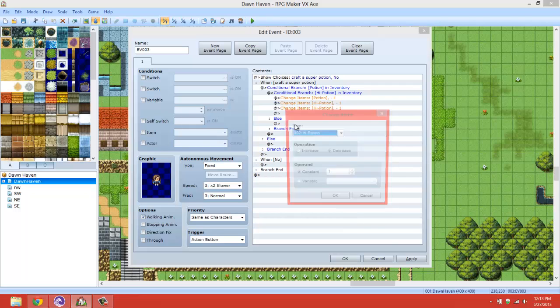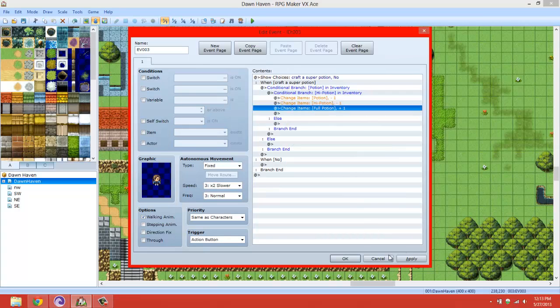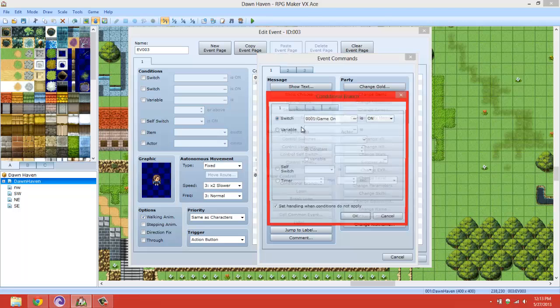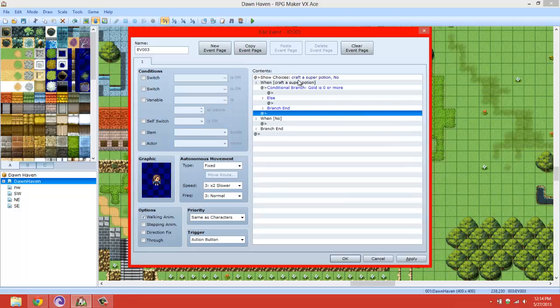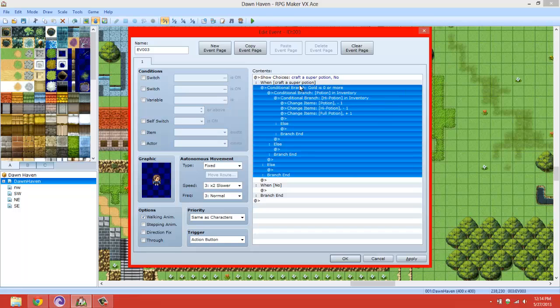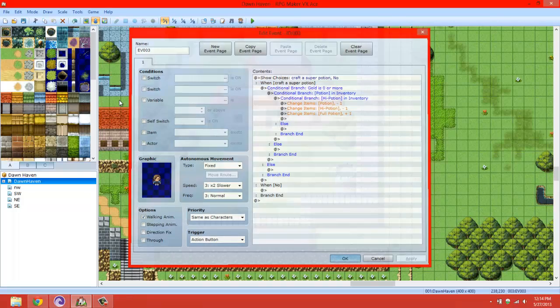Then you do Change Item: decrease Potion by one, decrease High Potion by one, and then increase Full Potion by one. That's basically it for crafting. You can also make it a condition where you charge gold - gold zero or more - and then change how much gold you take. Basically you repeat it multiple times for each recipe, but you do not want to do this manually - get a script for this.